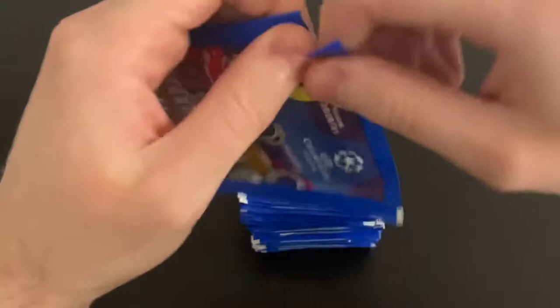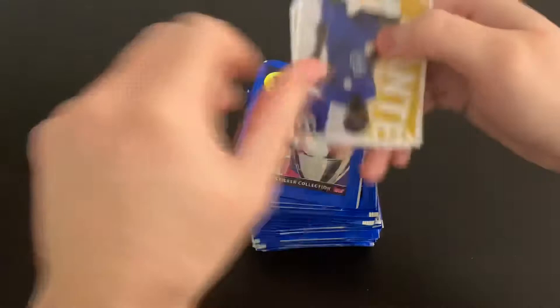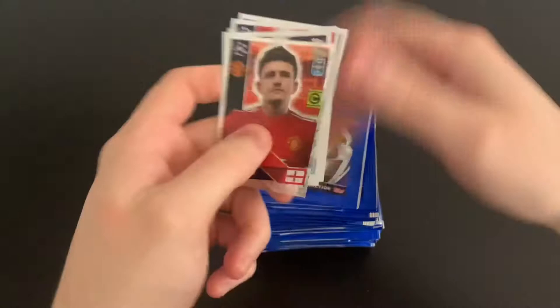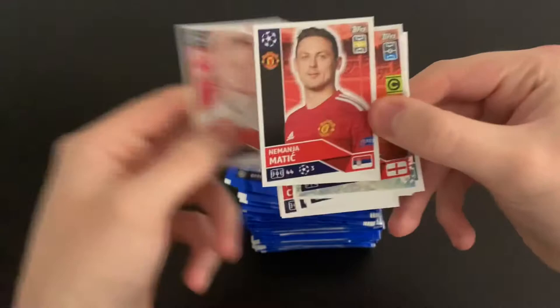Packet number three — I will lose count at some point guys, so please keep track. We've got Kante one to watch, Maguire, Ederson, Smolov, Valci, Drea, Kamara, Stepanenko, Rakitic and Matic. Two United players in that one — pretty decent.